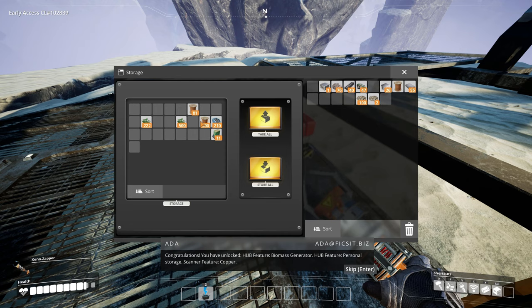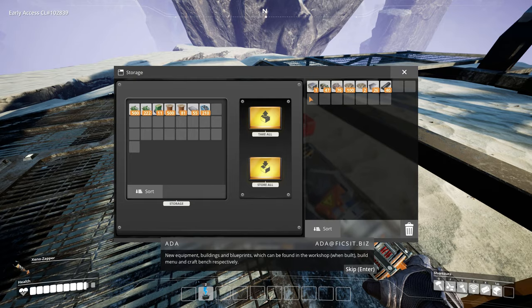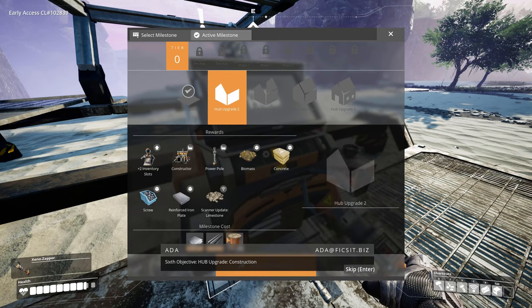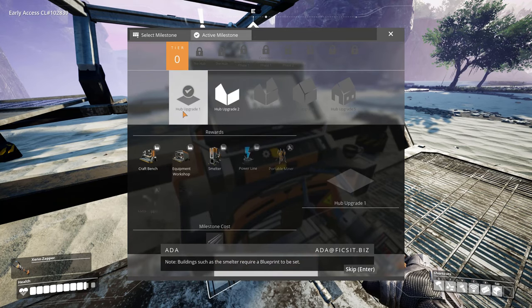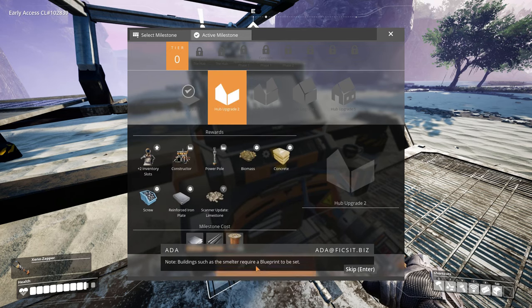Unlocked: scanner feature copper, new equipment buildings and blueprints which can be found in the workshop, build menu and craft bench respectively. Sixth objective: hub upgrade construction. Note: connect buildings to a generator for power. Note: buildings such as the smelter require a blueprint to be set. Advice: automate the smelting process and use portable miners for optimal results.